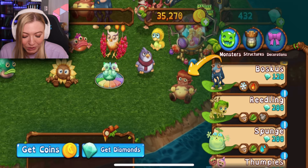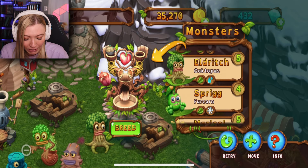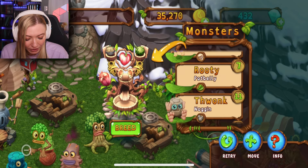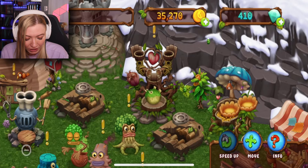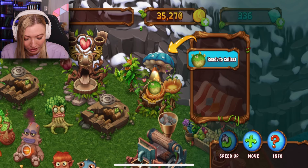Next up we're gonna get the Readling, which is the air, plant, and earth combination. For air and earth I'm covered, and then all I'd need is a plant. I don't know if I'm doing these exactly right but I don't have a guide right now, so we're just gonna go for it. I got 11 hours — that sounds pretty good. I am so lucky in this game — this is insanity!